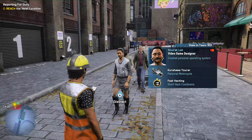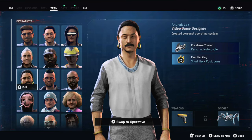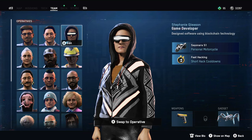Now, make sure you find the video game designer, because there is also the game developer operative, which I got super excited when I found them for the first time, only to find out you need the video game designer, and not just the game developer.